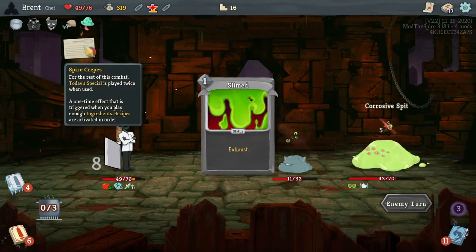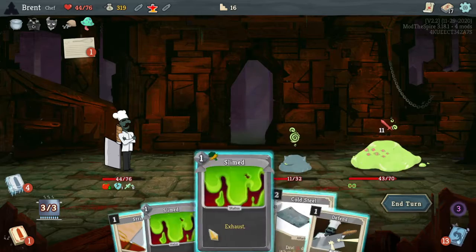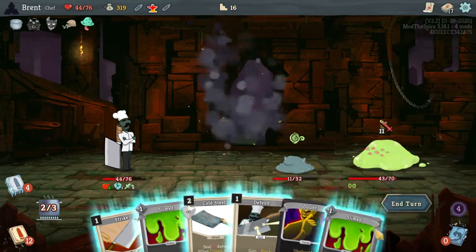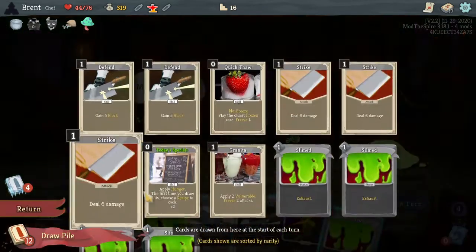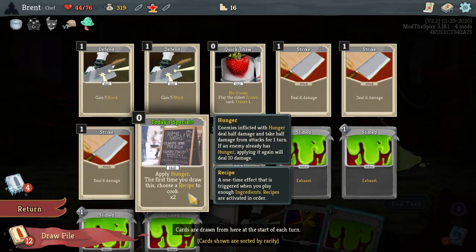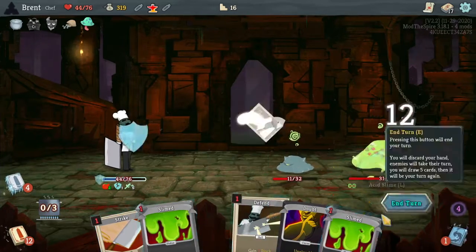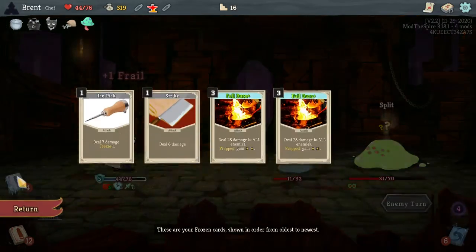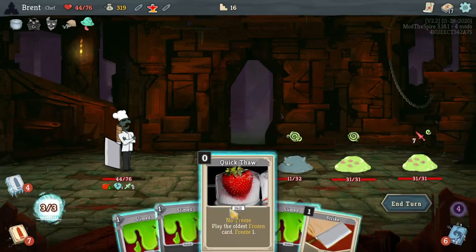I like to go ahead and complete this recipe cause I think it would then do 10 damage every time I do it. Cold Steel — I need to play out also my frozen cards. Recipe — so now the crepes was played, now I have that just in the deck. Oh, it just adds it to the card. This will give me five blocks, let's try and play that. Cause right now I really need my Full Burns out of the pile. I think the only thing is Quick Thaw.